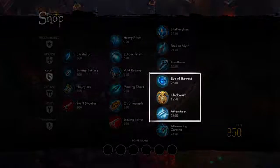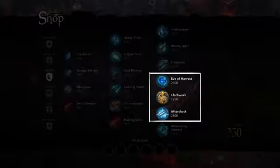Cooldown and energy regeneration items are also good additions once your defense is up to par. These items will increase your effectiveness and longevity during longer engagements.